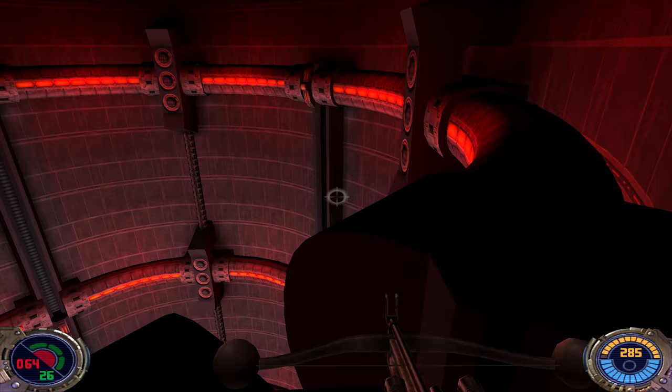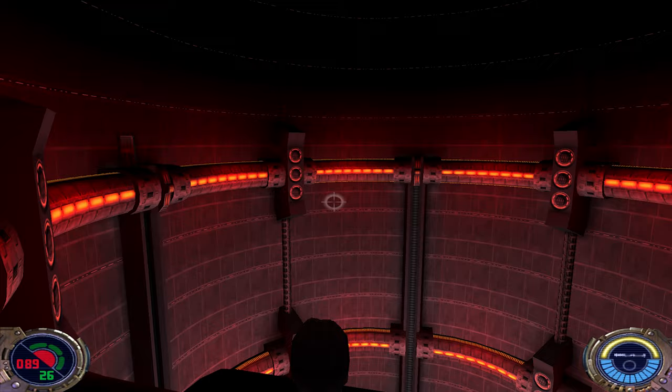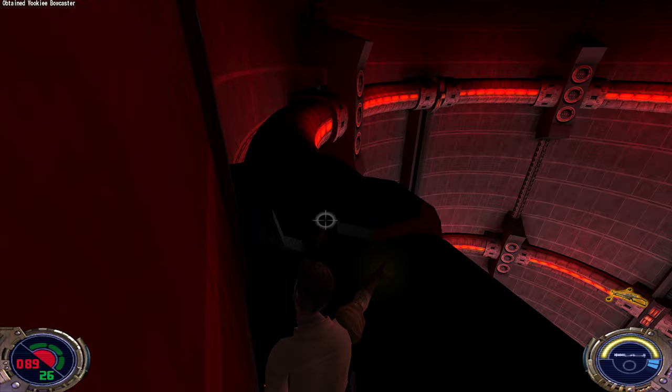Now we have to get through this door. But first we have to wait until this elevator comes up, so we can get on the shield in the position where the door is. Force speed. Now we wait until this thermal detonator explodes.